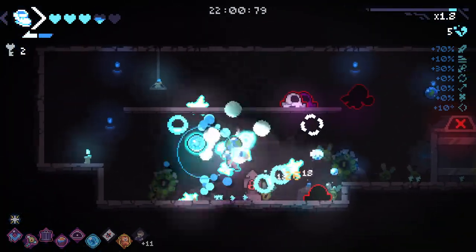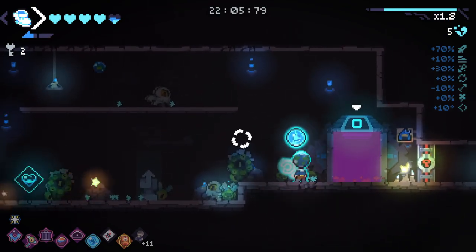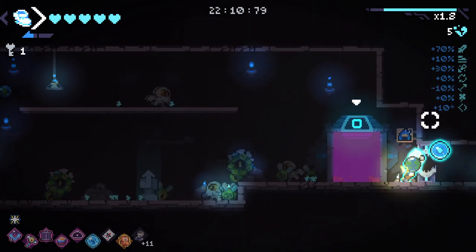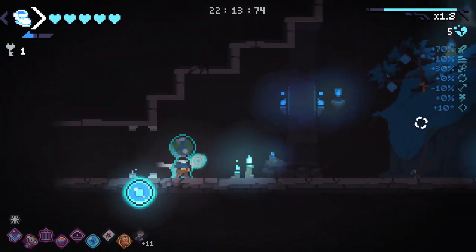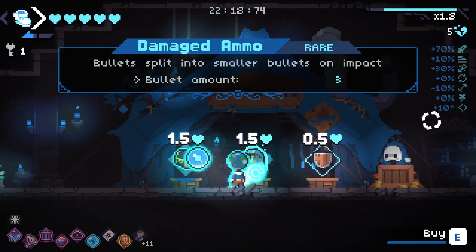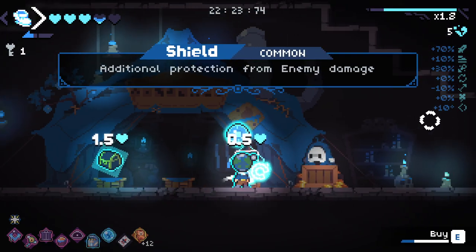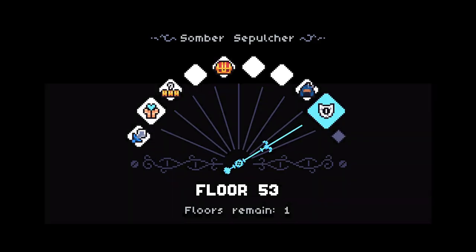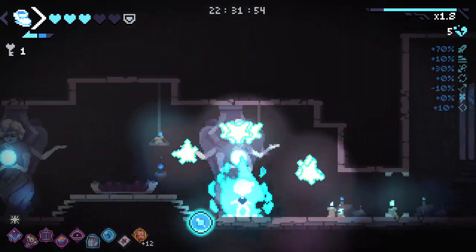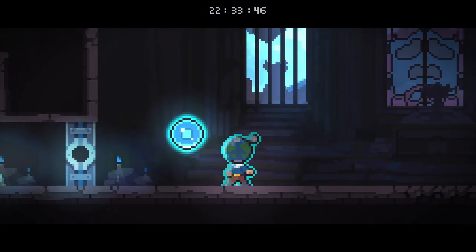That skeleton got back up right as I walked over the top of him. A full heal room indeed, but I still got hit a bunch. Luckily the game rewards me for that and gives me some HP back. Shop, what do you have for me? Health is not great — I'm hoping for some armor here. Bullets split into smaller bullets on impact — I'll take that. And there's the armor that I wanted.